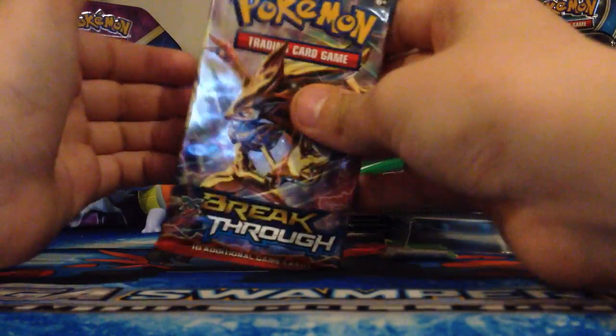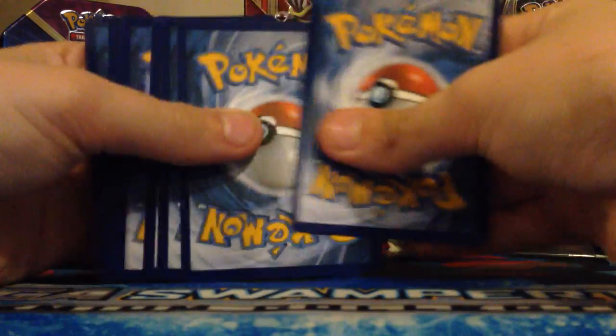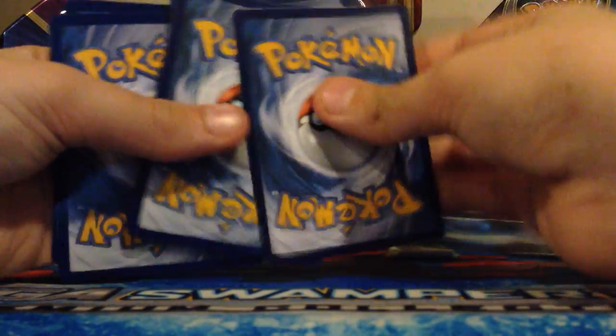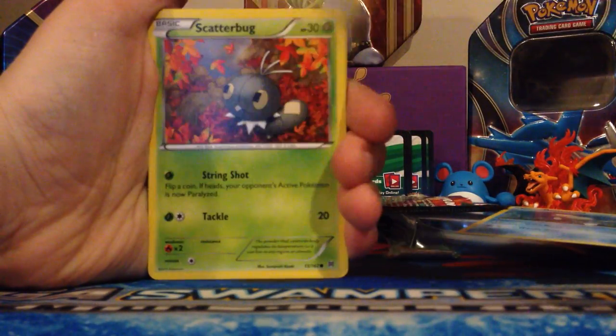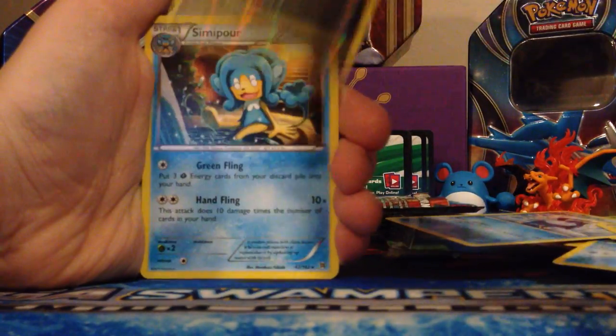Now let's do Breakthrough. From that pack: Pikachu, Hoothoot, Ramaray, Terriorica, Scatterbug, Haunter, Piplup, Dutanae, Vrissaxuris, and Sami-Poor. Vrissaxuris — pretty cool.